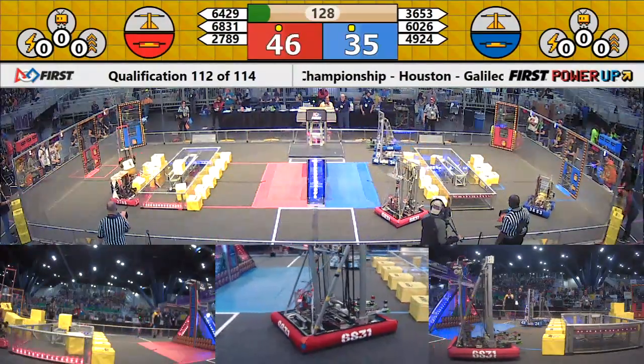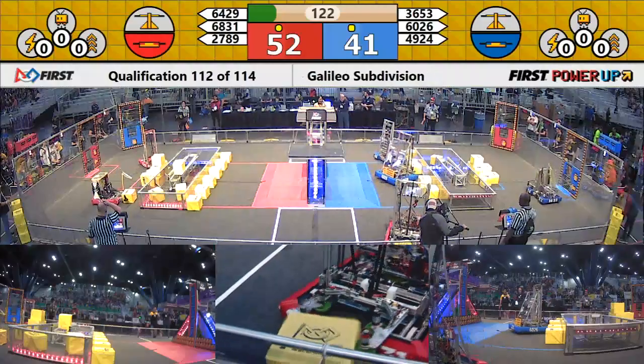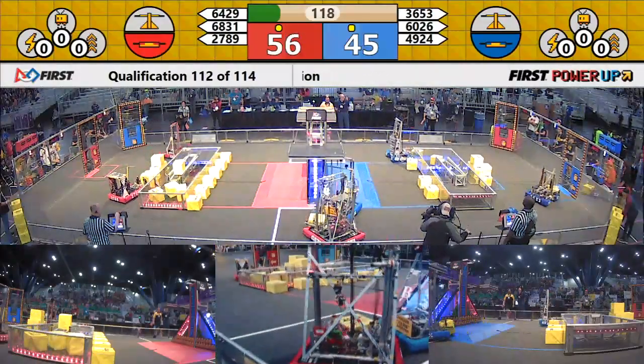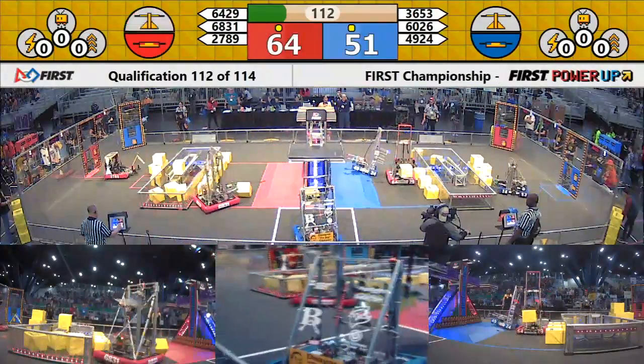44-33 advantage Red. Both alliances will get a ranking point for finishing their auto quest. 64-29 — they've got a power cube. Three power cubes already into the red switch, none for Blue. Down on the blue end, there is a single power cube on the blue switch.